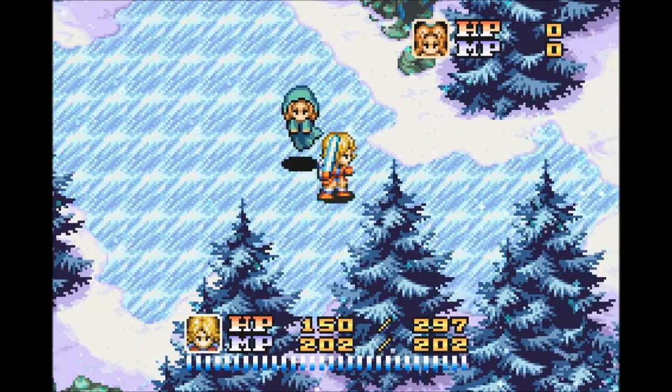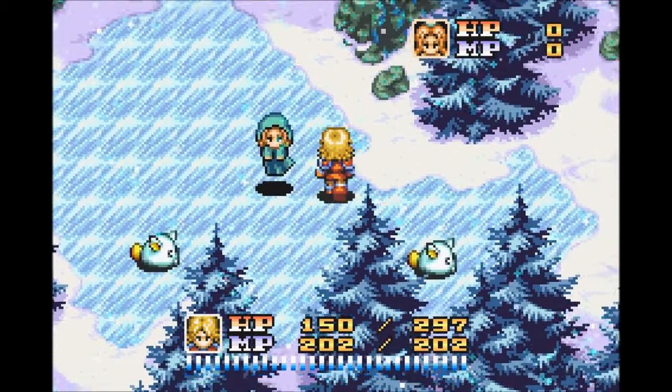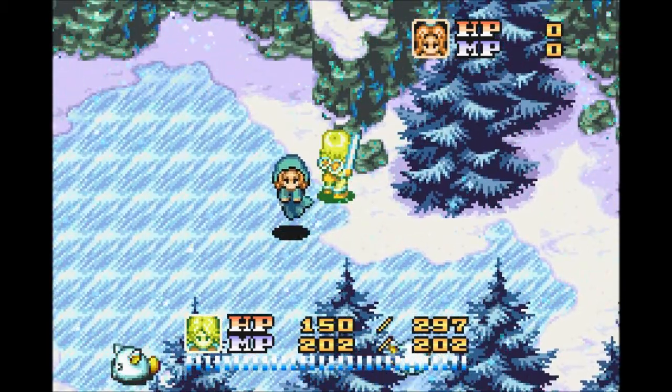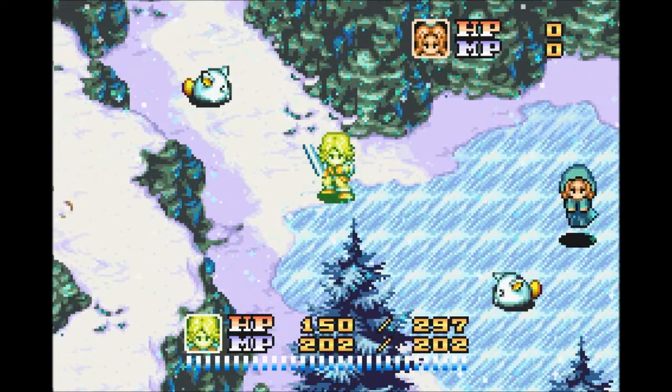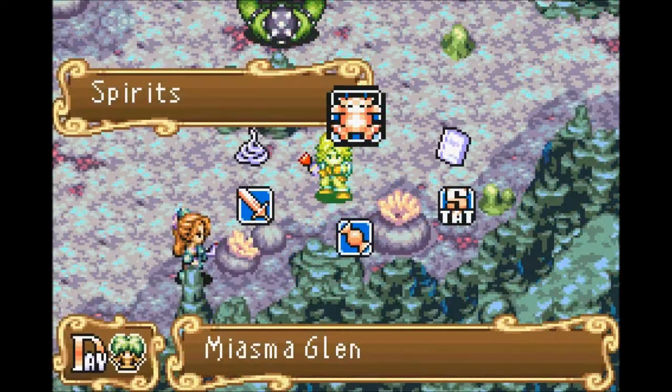This guy's a little tough because he's all slippery, and he didn't drop it. We still have two more cyclops to encounter. It is now dryad day during the day. We're in the miasma glen — from the first screen of the miasma glen, go up on the right side, then over to the left and up again to reach this screen.